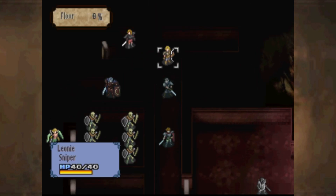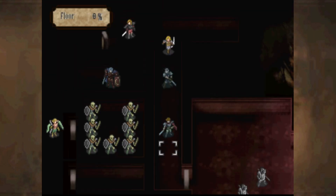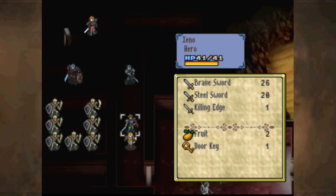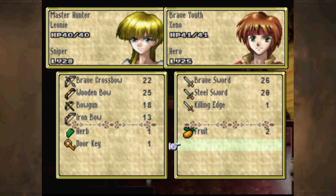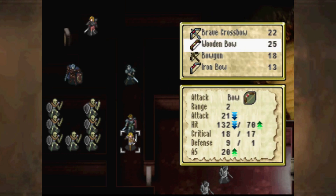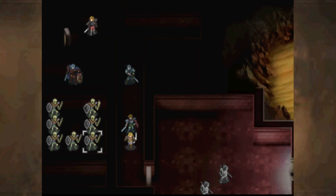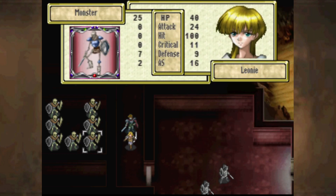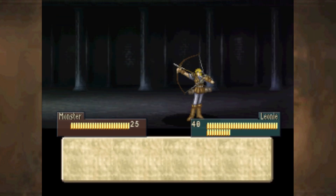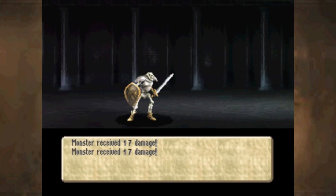I'd sort of rather Leonie be the person to open the door rather than Xeno, because I'd kind of like Xeno and Yoda to rush in. I can use a much better speed bow than the Brave Crossbow because I have Flurry. Normally Leonie doesn't even need a Brave Crossbow because she Flurries most things anyway, but it can be useful to get two shots in before the enemy gets to attack — because as you've seen, she is pretty frail.